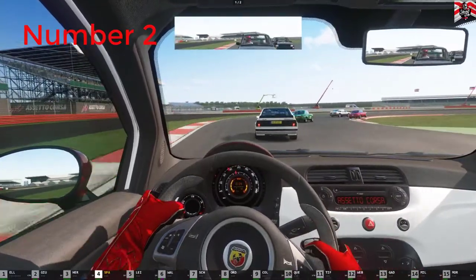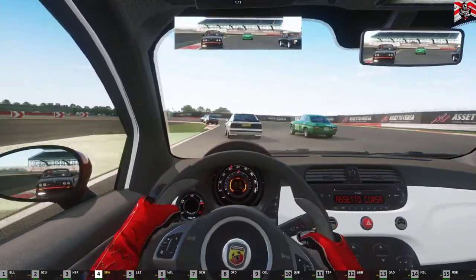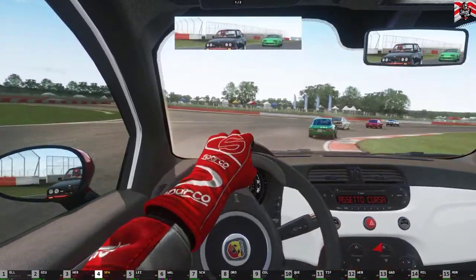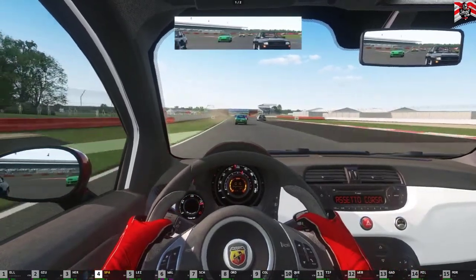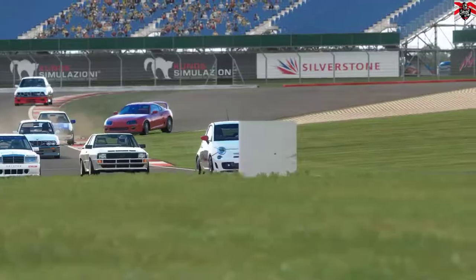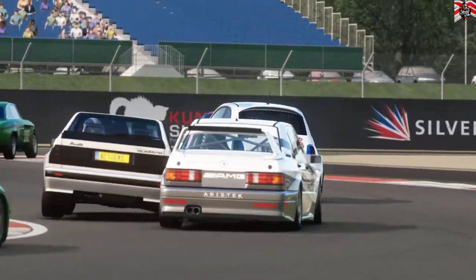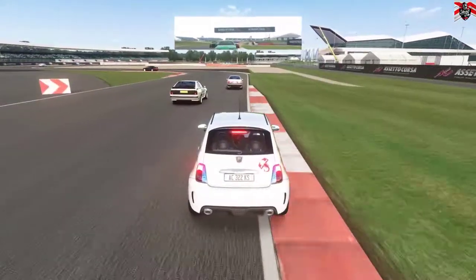Number two: drive within your car's capability. This is a big one. Whether you're online, against the computer, or in career mode, you're obviously trying to follow the cars in front of you, but you cannot simply copy those cars. They are normally different to yours — different grip, different power ratios, handling completely differently into and out of corners. The top tip here is to drive to your own car's capability: hit your braking points, stay on them, accelerate on the line you believe is right, and make your overtaking maneuvers only when appropriate.